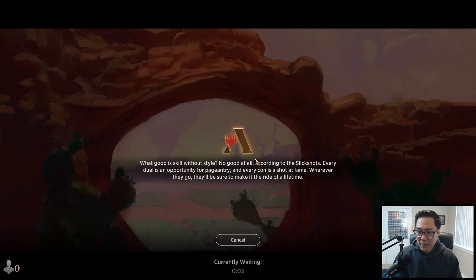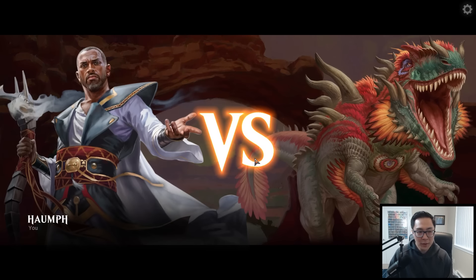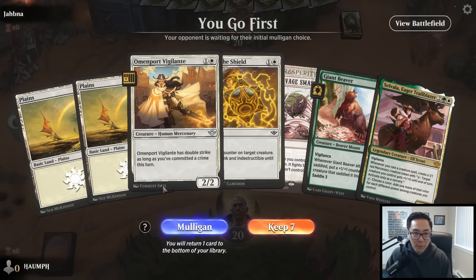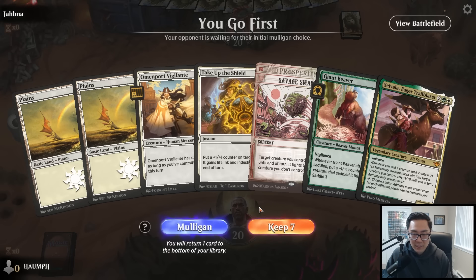Sylvala also gives you mana. Like, what am I supposed to do - just play Stagecoach Security? Do I have enough to do with my mana? I'm on the play and this next hand is pretty rough - just the Omenport Vigilante and Take Up the Shield. I need to draw like two more lands for this hand to be good. I do have Sylvala but without the right lands I'm going to mulligan. Oh, this hand is significantly better.